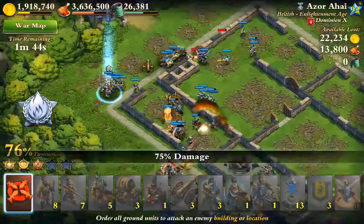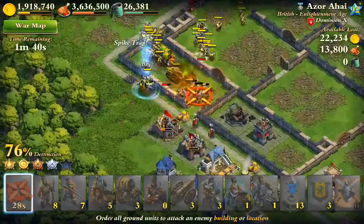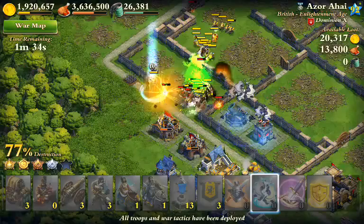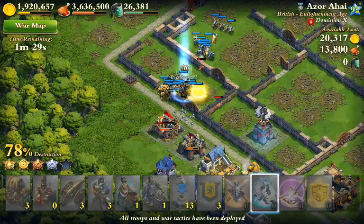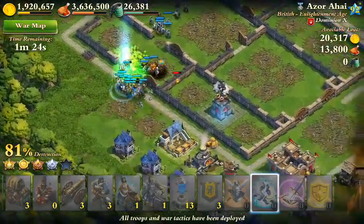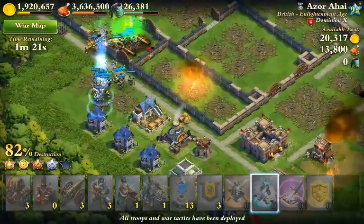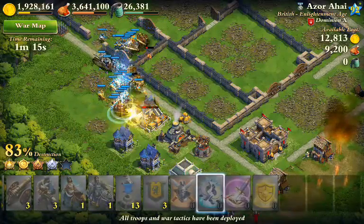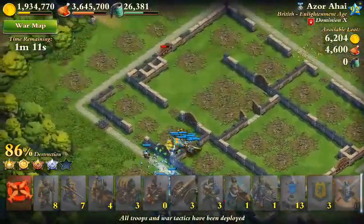You can see the gunners did a really good job of getting in there and taking out their hero, so everything looks like we're in pretty good shape. I don't want that mortar picking off my infantry, so I'll use that last sabotage spell there. They have a tower left but we have tons of time — we're just looking to take down the base and the castle or fort. This should be a five-star.